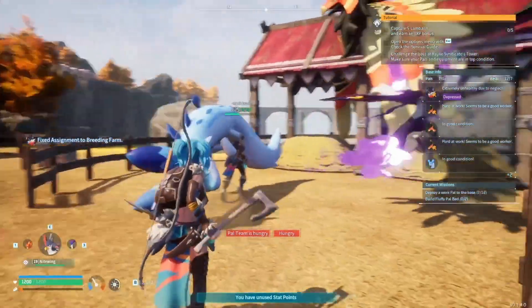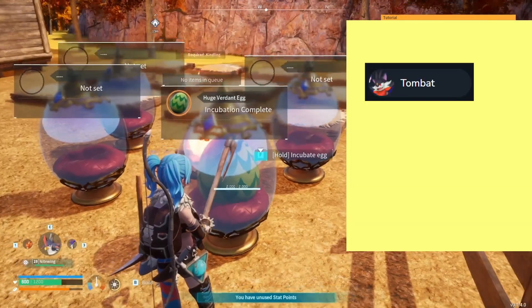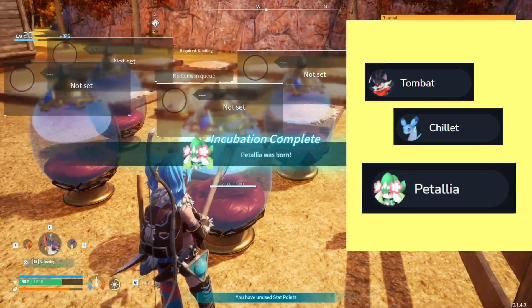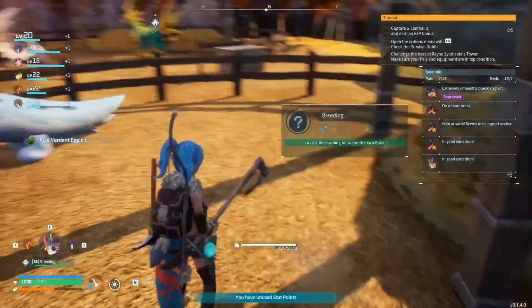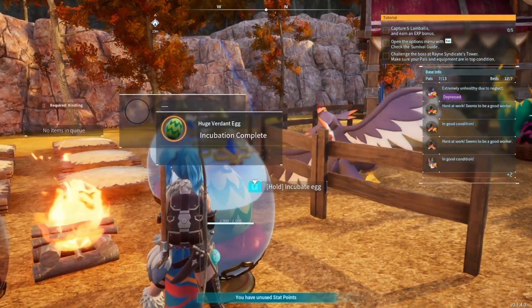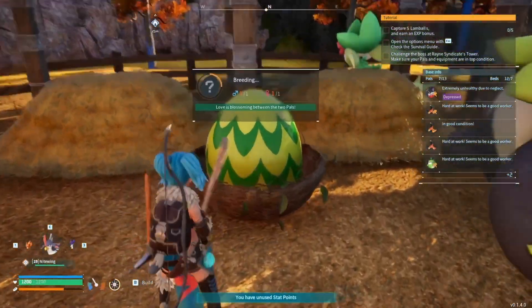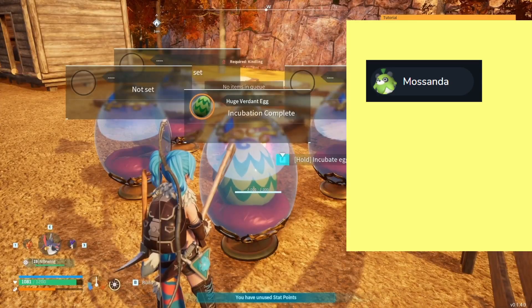Once you get a Workaholic and Serious, throw Tombat and Chillit in the pen — they should give you a Huge Verdant Egg. This should have Patalia in it. If you don't have a good Tombat or Chillit, just keep trying until you get an okay Patalia.